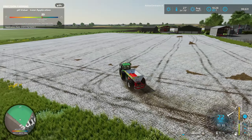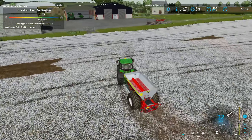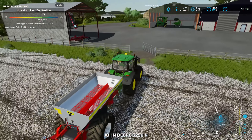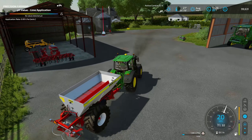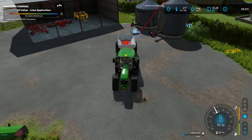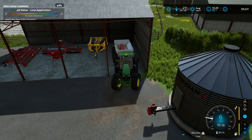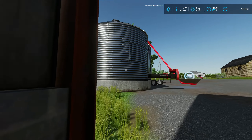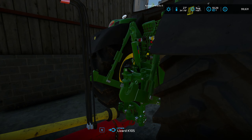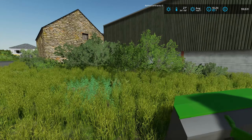Both fields are limed and ready for plowing. I'll put the telehandler away and tidy up the lime pile. There are silo bins on this map — I haven't used bins like this before for storing grain, so it'll be cool to give them a try. I'll hook the plow up ready for next episode — I'll do both fields in the episode.